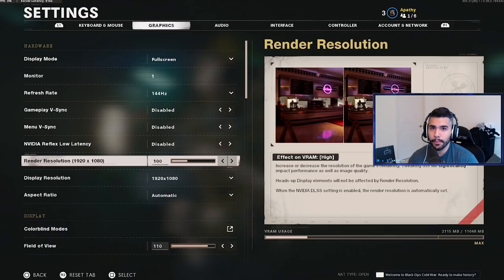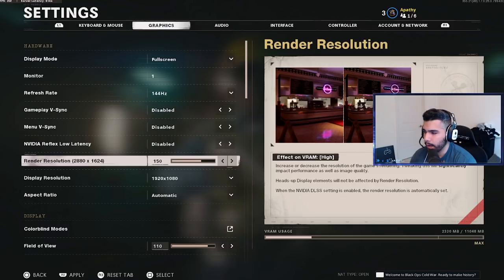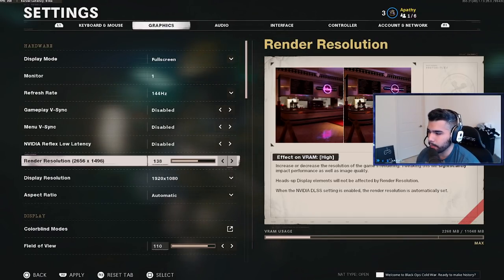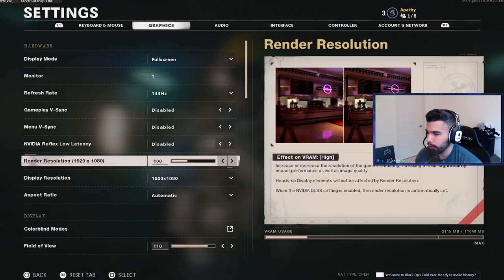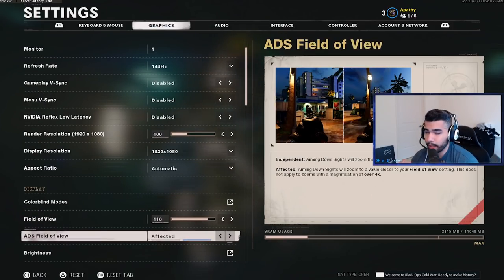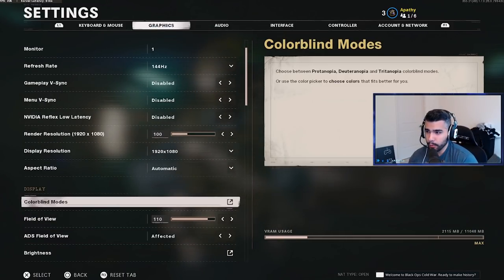Gameplay V-Sync disabled, menu V-Sync disabled, low latency disabled. Render resolution at 100 — this is important because some people have it higher than it should be, and this setting tends to reset randomly. The higher you go the better quality looks, but at 150 it works your computer much harder and you lose a lot of FPS. Keep render resolution at 100 and make sure it matches your display resolution — 1920x1080 display, 1920x1080 render. Aspect ratio automatic.